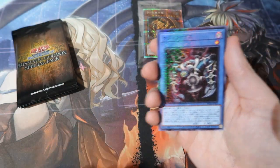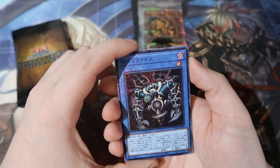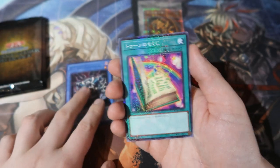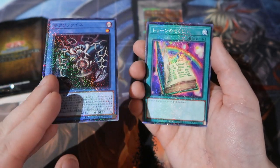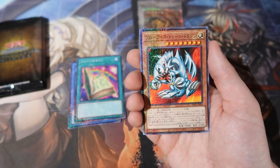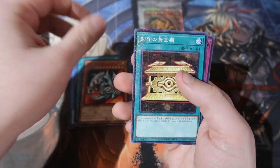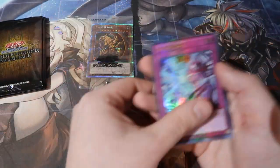Oh my god, I'm having a heart attack — the Pharaoh Rares! Relinquish as a Pharaoh Rare! Wow. Toon Table of Contents. And look at them — you can see through the glitter they are Pharaoh Rares with the hieroglyphics. Toon Blue Eyes! And the Gold Sarcophagus! These cards are gorgeous — these are all Pharaoh Rares — Pharaoh freaking Rares!